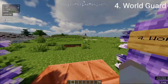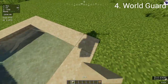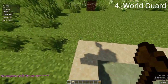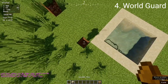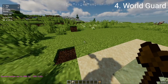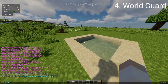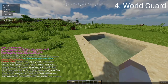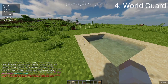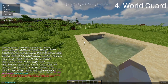For our next plugin we have World Guard — you need World Edit for World Guard. Let's say we don't want people to destroy this area. We'll activate our wand, do //wand and select the region where people cannot destroy it. Then we do /region define and call it 'pool'. Now we have our region. We can flag it — there are so many options. You can do /region flag pool pvp deny.